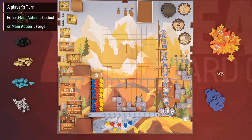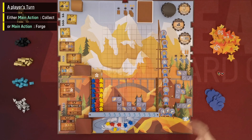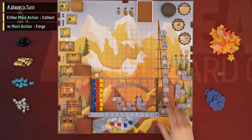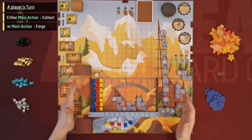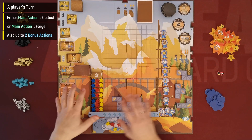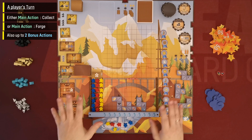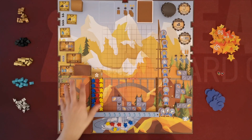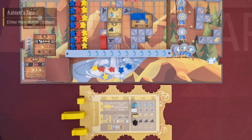The forge turn also involves adding machines and scaffolds acquired to the board and moving one of his workers. Besides the main action, the player may also perform a couple of bonus actions, which will be explained at the end of this video. For now, let's see the first main action — collect — in more depth.